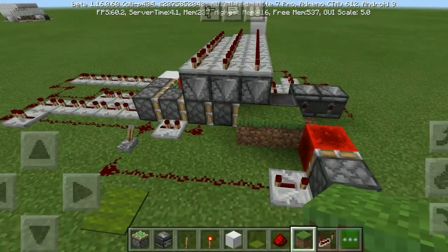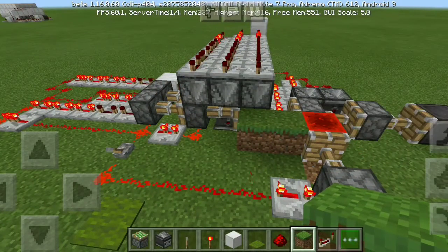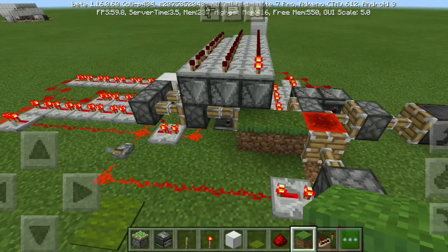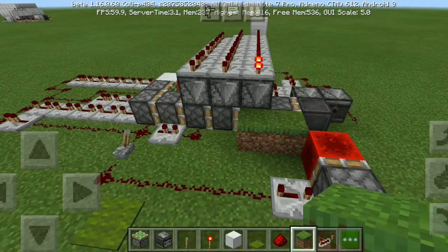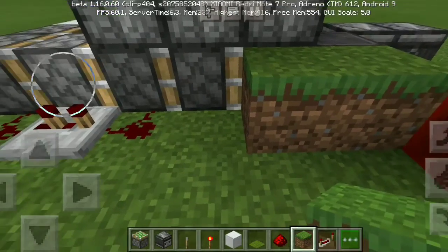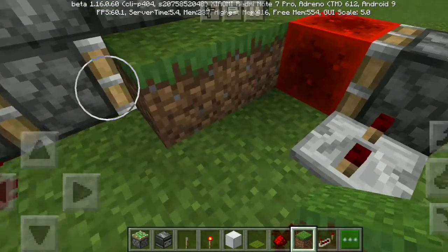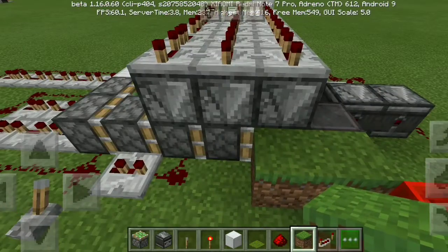Previously we were using droppers, other observers, and a lot more observers than the previous design. But now we are using very few observers. We are still using the dropper. As you can see — one, two, three, four, and five — this is actually a quintuple piston extender.